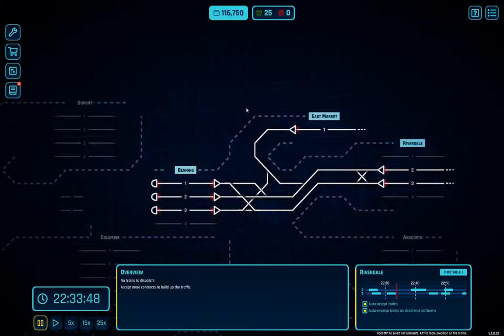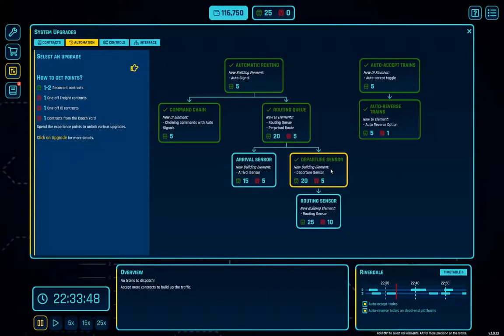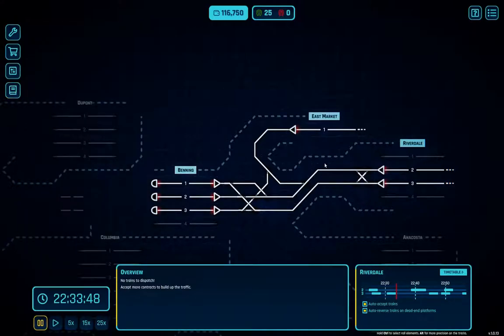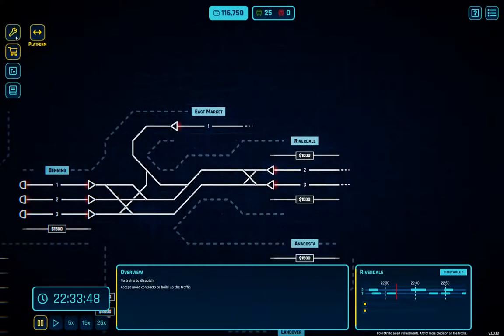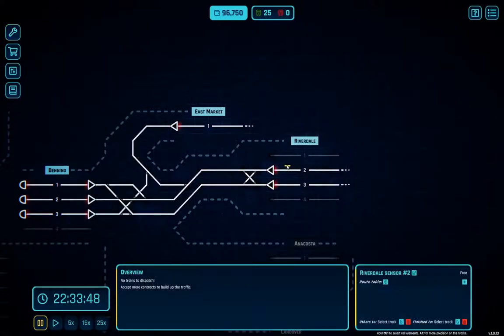Hello everyone, welcome back to Rail Route. I've wound things forward a bit and picked up the departure sensor. We still need a bunch more of these red guys. Let's look in here — none of those are going to work. A departure sensor is 20k and we can place it on a platform.